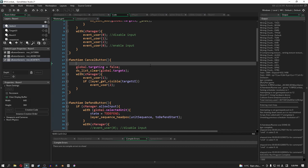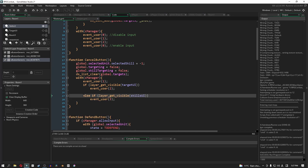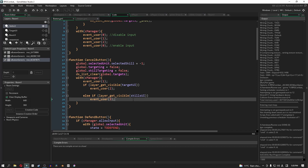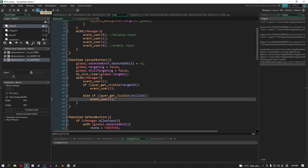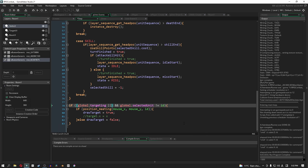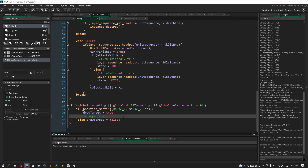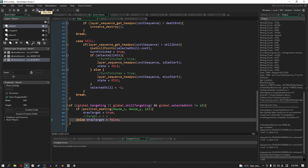For the cancel button, we need to make sure that if we're skill targeting and we cancel, we clear the currently selected skill by setting it to nothing on the selected unit. Then we set the skill targeting bool to false. With our manager we check if the skills UI is visible and turn it off. Also, in the manager, instead of checking just global targeting we need to also check global dot skill targeting — now we should be able to see the targeting menu. Let's save and run the game.